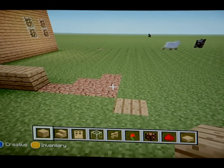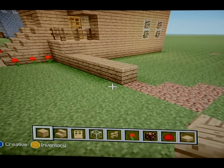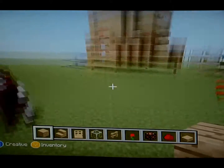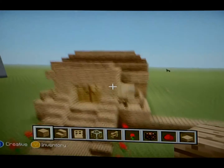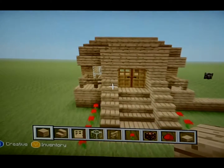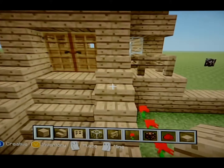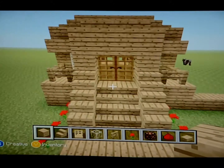Hello, this is oz oz oz coming back to you live with another Minecraft let's play video. Today we're going to be doing another how-to-build series on Minecraft. We are going to be building this mansion house — I think it looks pretty cool. I like the front of it; it's got roses coming out and two balconies that match up together.